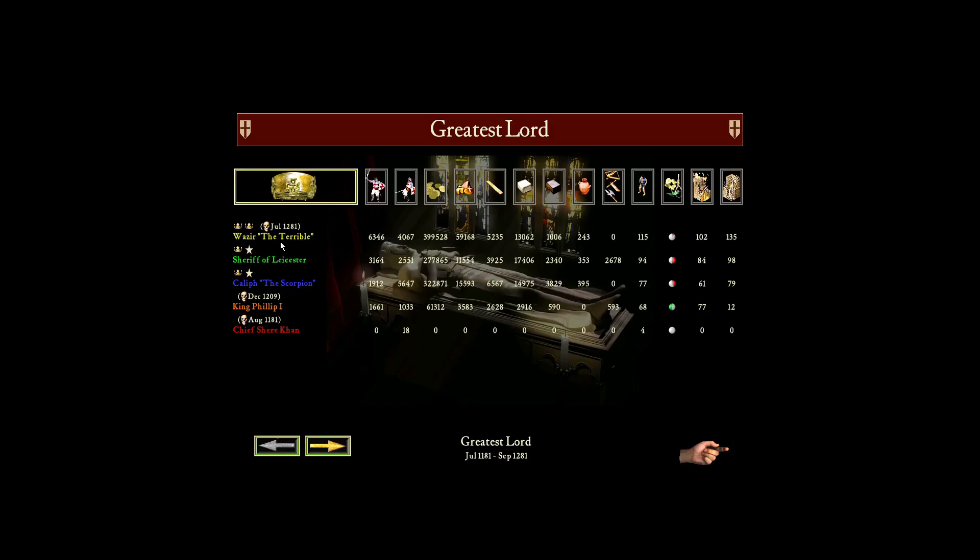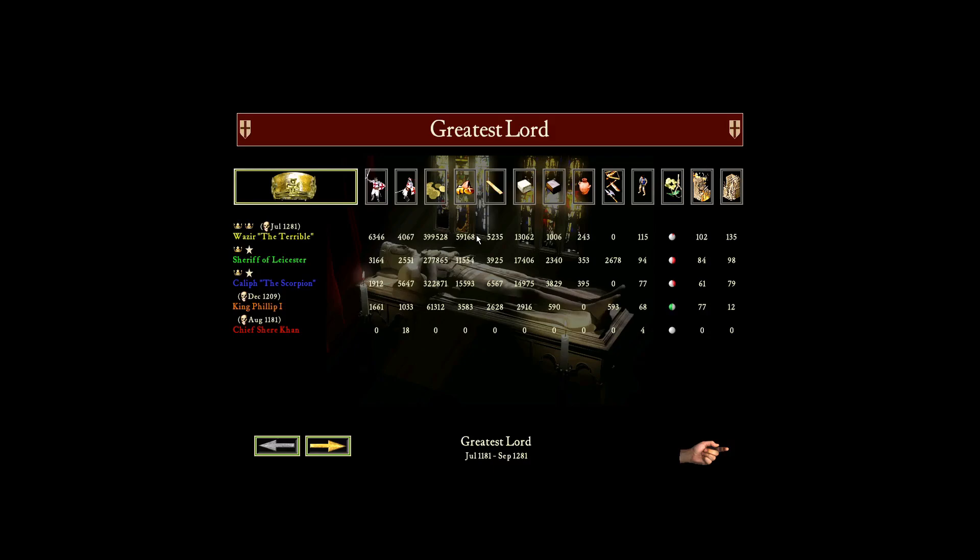Man of the match: troops killed 6,346. Man of the match even though he lost was Wazir — absolutely crazy economy, destroyed everyone else in the game. Caliph surprised by that number — very good to see. Wazir definitely the top lord of that game, held on for so long.